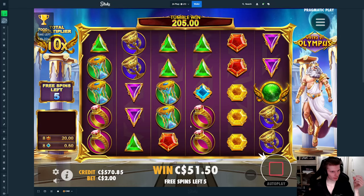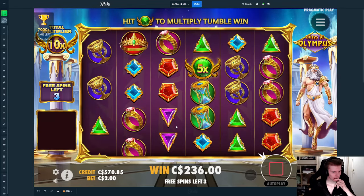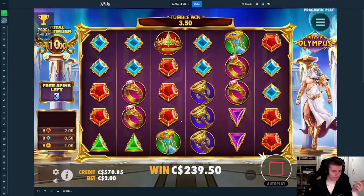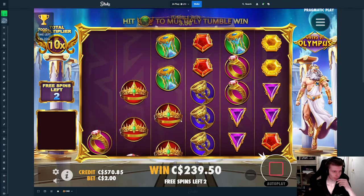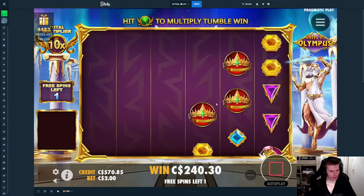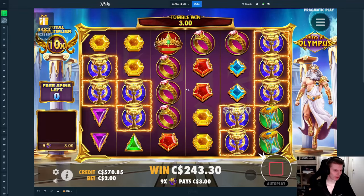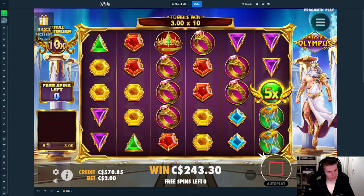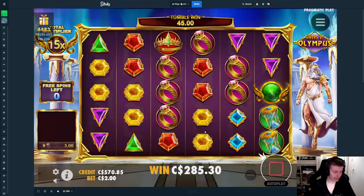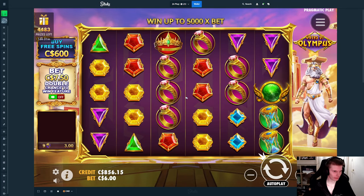Now we can actually do — what — 900 dollars? No, 800 dollars. Purple, blue — there should be so many top symbols. It would have mattered a little bit — that would have taken a 12x and pretty much just doubled the win there. But still fine. You know what? Actually I'll do the 500 — actually, we'll do 600.